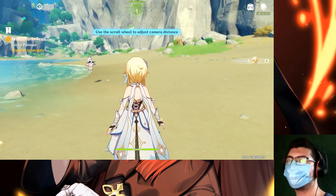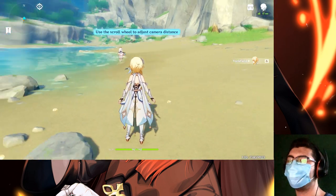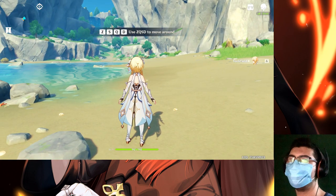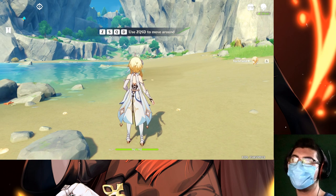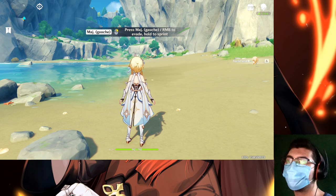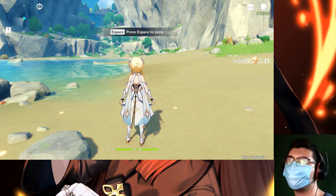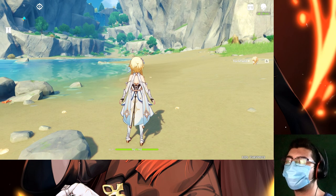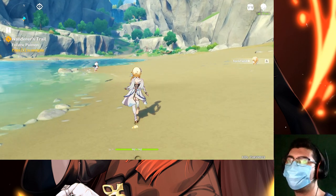Move cursor to rotate camera, or use the scroll wheel to adjust camera distance. Okay, so here I am. We have the map on the top left corner. ZQSD to move around — but for me I think it's WASD because my keyboard is a French keyboard, so left shift, right mouse button to evade, hold to sprint. Press Space to jump. 912 HP — that doesn't sound like a lot. Alright, let's move. Follow Paimon — press V to navigate.